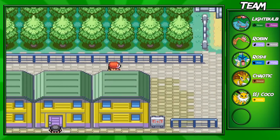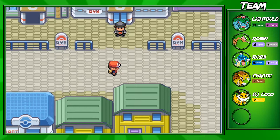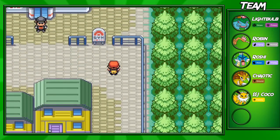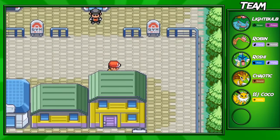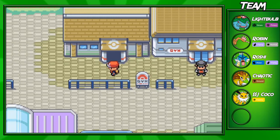We have entered Saffron City! Saffron City is the biggest city in this game, which is pretty nice. I love how they have big cities — Saffron is definitely one of those. As you can see, there is Team Rocket everywhere in here, so we can't do the majority of things, but we are here for one thing today, and that is the Fighting Dojo.